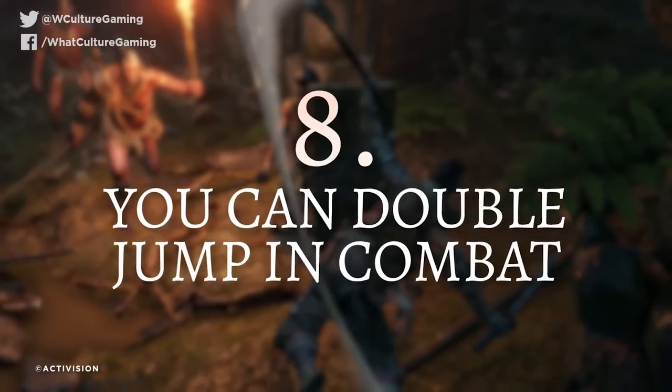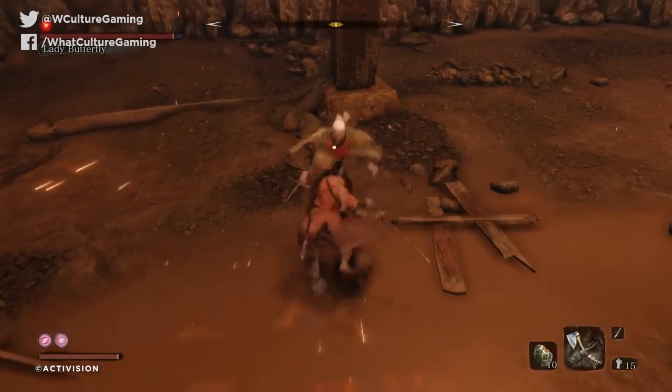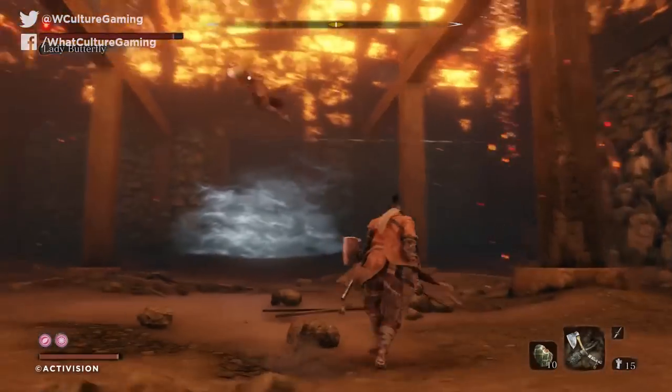Number 8: you can double jump in combat. Somewhat like Devil May Cry 5, you can double jump in combat to maximise evasion and aerial attacks. Sekiro is nowhere near as over the top as Devil May Cry, and this game's double jump requires a wall to kick off. The best thing is you can perform this second jump in any direction by pushing the analog stick wherever you want to go before hitting X or A. Keep your surroundings in mind when jumping around enemies, and you can execute this makeshift double jump to great effect.